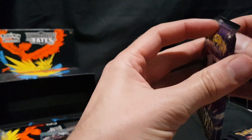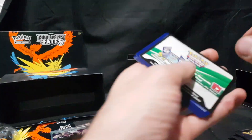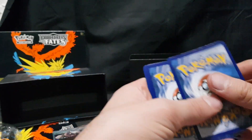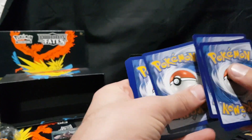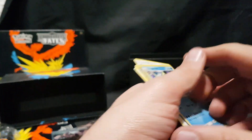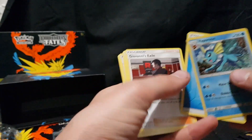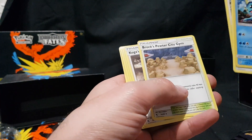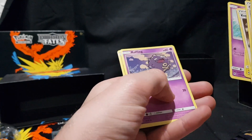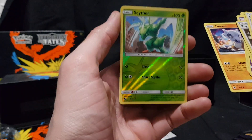Open up the seventh packet — code card. So first up we have Vaporeon Foil, Energy, Giovanni's Exile, Brock's Pewter City Gym, Koga's Trap, Pikachu, Ekans, Koffing, Paris, Cubone, and Reverse Foil Scyther.